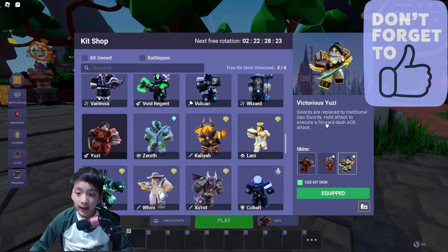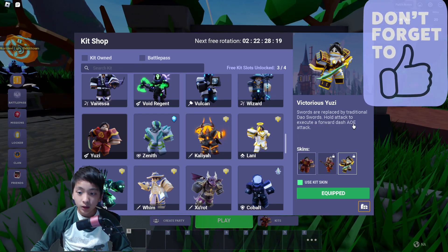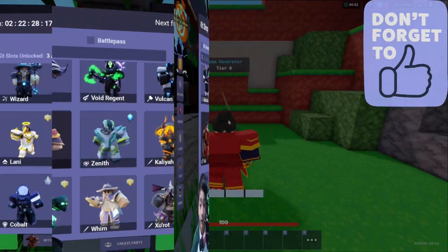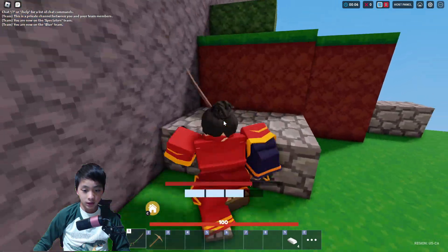Hold the attack to execute a forward dash AOE attack. So how it works, you just hold it, and it dashes.